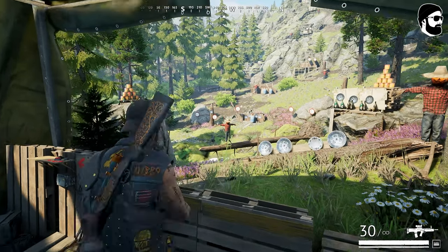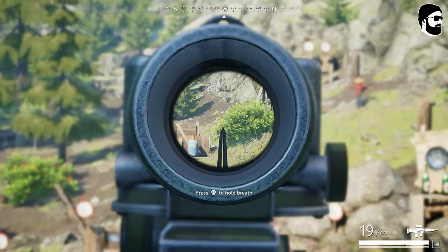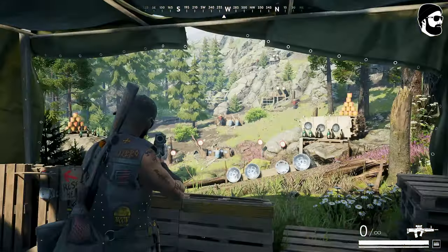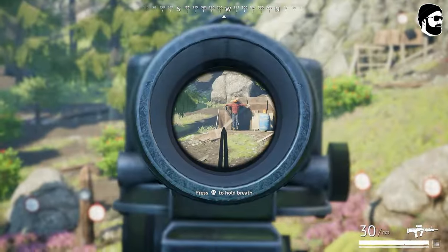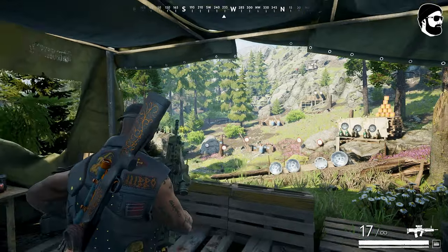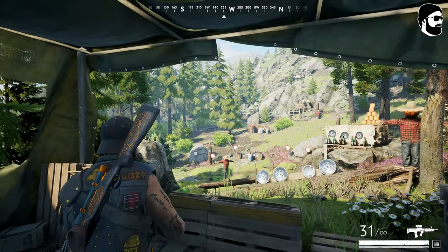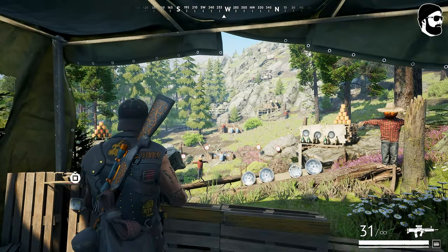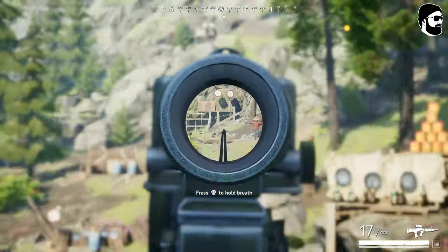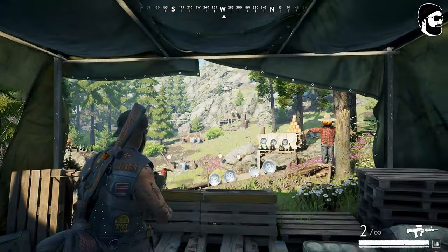When aiming down sight it is noticeably slower, so going from one target to another takes some time and you need to be aware of that. What I typically do is keep my crosshair in the middle of the screen — the red dot — and I move to near the person first, aim in and shoot, then move to the next target and aim in and shoot. I don't scope unless people are at distance or I'm sniping.